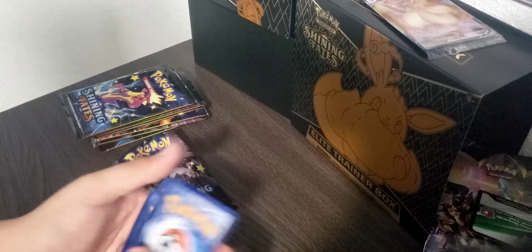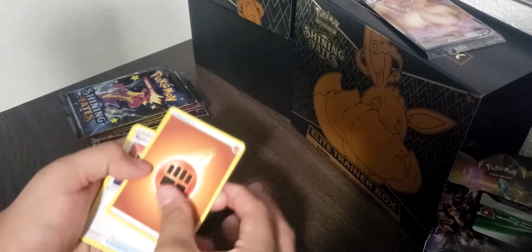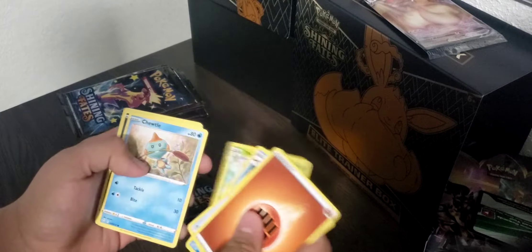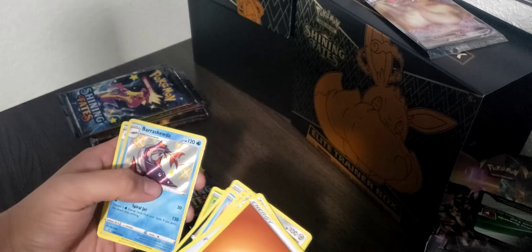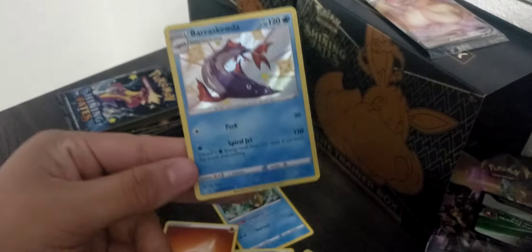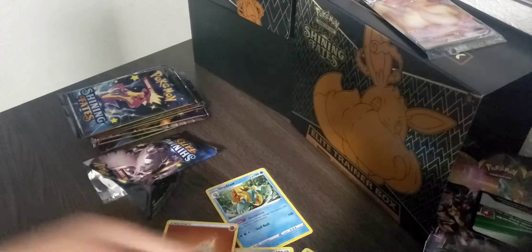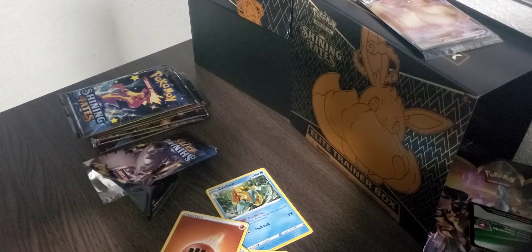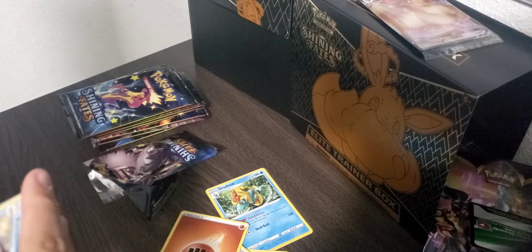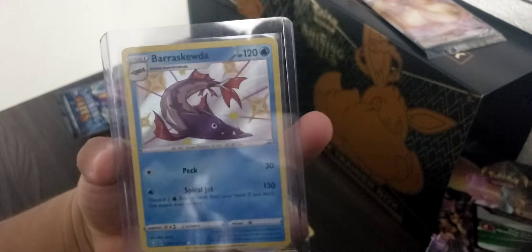Opening the first pack. Fighting Energy, Rusted Shield, Floatzel, Thwackey, Chuddle, Spinarak, Cufant, Gossifleur, Snom — and a Shiny Barraskewda! Very nice looking card. Shiny in the first pack — that's great. Hopefully it's a good sign of what's to come. I'm going to sleeve this one up and put it in the top loader. There it is — Shiny Barraskewda. Nice card.